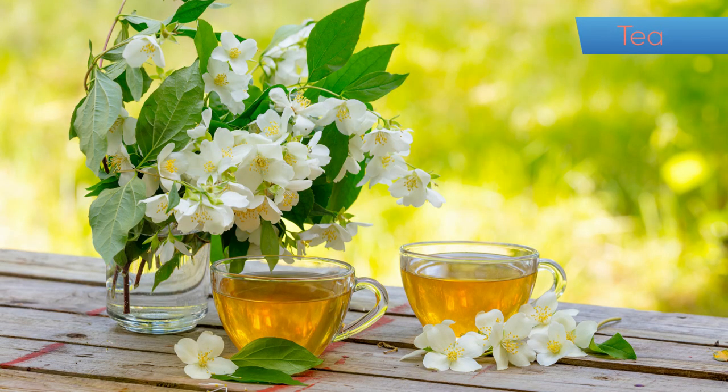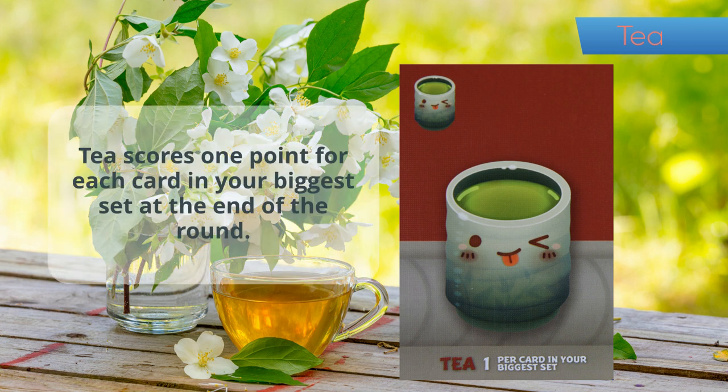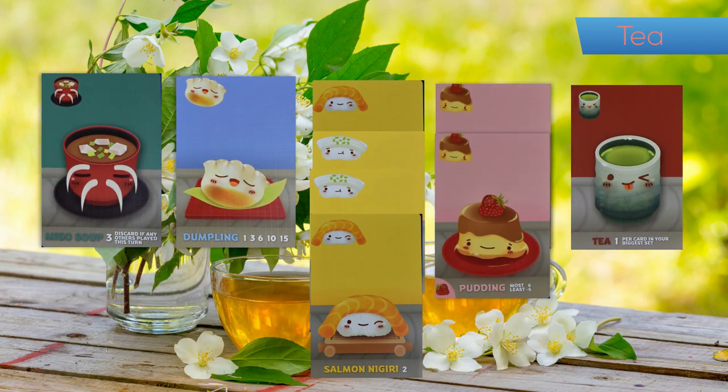Tea is scored at the end of the round on your largest single color pile. It adds one point per card that is in that pile. So for this example, you have four nigiri in this round — it is your largest stack, so the tea is worth four points.